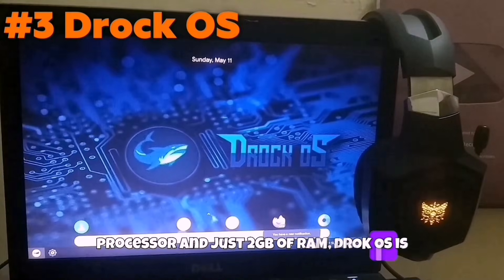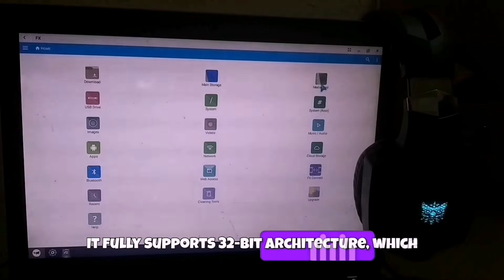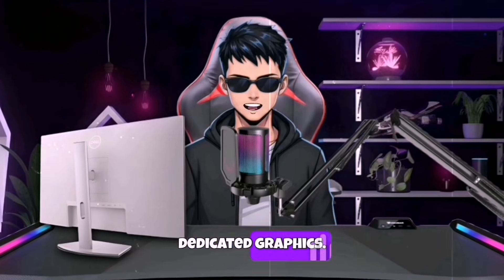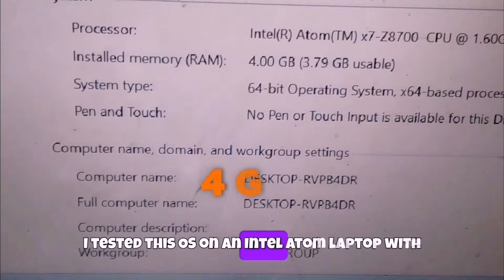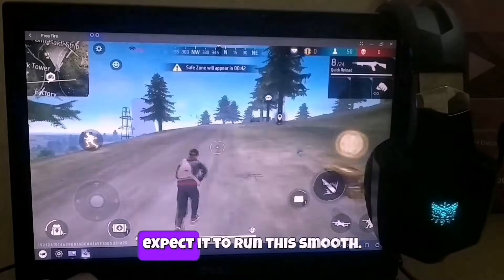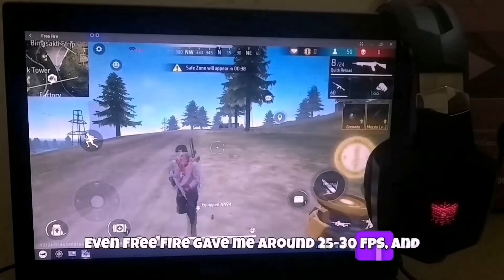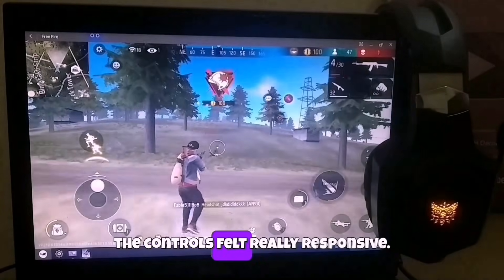If you're using an old laptop with a 32-bit processor and just 2 gigs of RAM, DROC OS is literally made for you. It fully supports 32-bit architecture, making it perfect for older systems without dedicated graphics. I tested this OS on an Intel Atom laptop with 2GB RAM and no GPU — and I didn't expect it to run this smooth. Even Free Fire gave me around 25–30 FPS, and thanks to the pre-installed Panda Key Mapper, the controls felt really responsive.